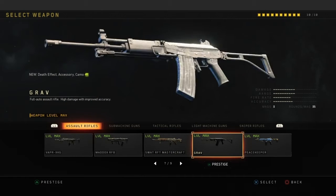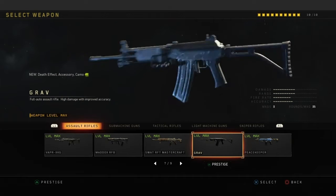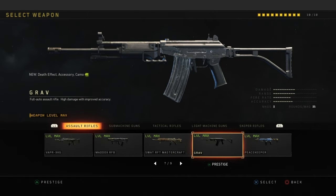The Galil, which is called the graph. I touch this a lot — I slap on a thermal, quickdraw, and stock. With extended mags, since this gun doesn't have fast mags, extended mags is your best choice. I always like to run thermal on this. It's a pretty good gun to use.